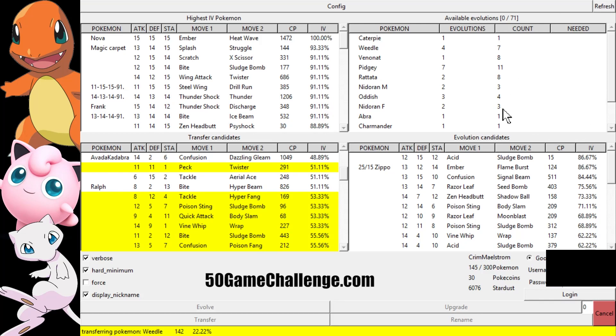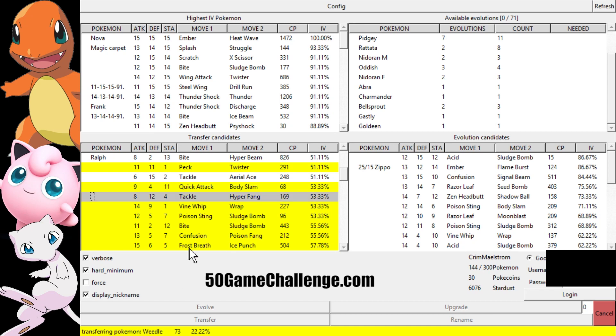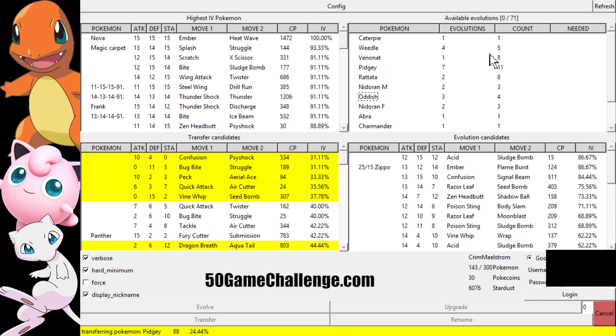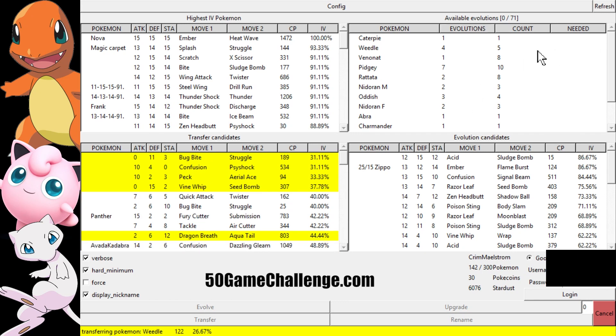Over here, things are going to change a little bit. Once it goes through all the automation, it'll show through and change the counts — like it could be getting rid of a Caterpie right here. It'll change around a lot of the information. I'm just getting candies at this point. Then it's going to give me all of my candies and change my counts. We'll see how that goes here soon.